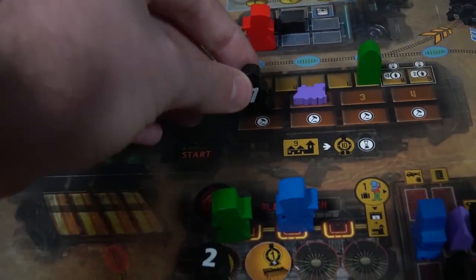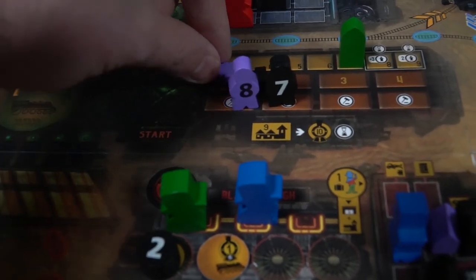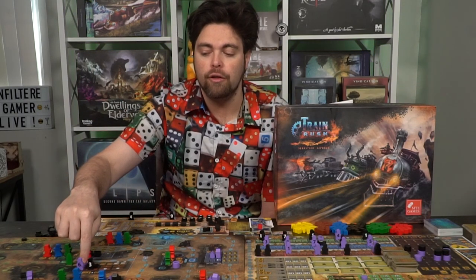There are seven phases: the auction phase, the lobby phase, the income phase, the investment phase, the movement phase, the mission phase, and the end phase — rinse and repeat. In the auction phase, you take one of your spy meeples from the top left of your board and place it on the auction track. The first player is randomly assigned. Highest number goes first, lowest is last. So if purple chose six and black chose three, purple's train moves to the front and black's train moves to the back. That's how every auction phase works.